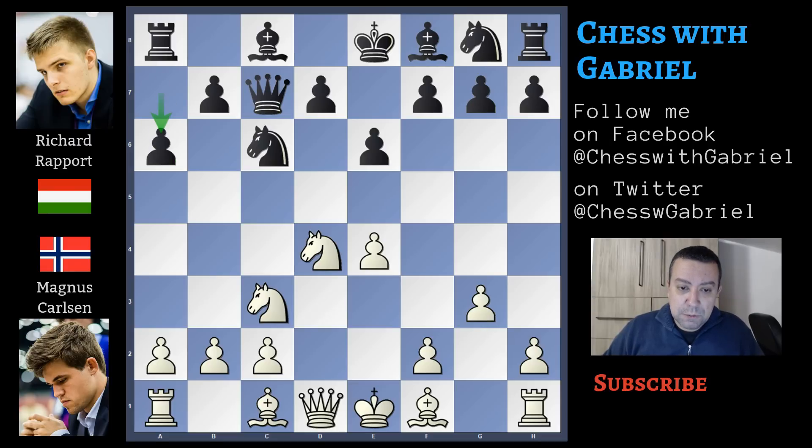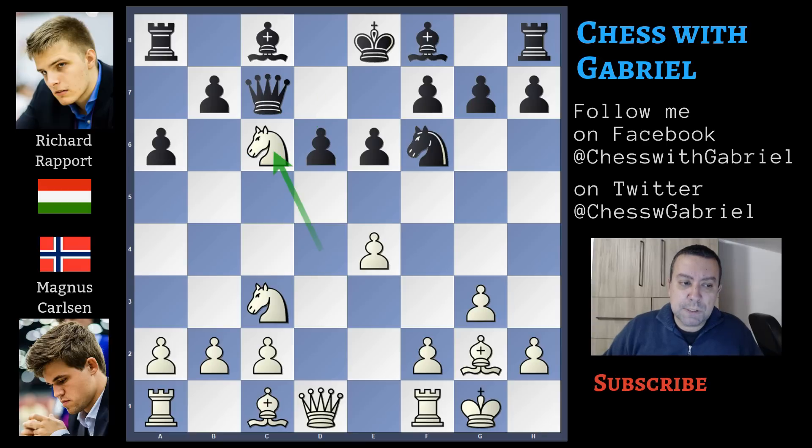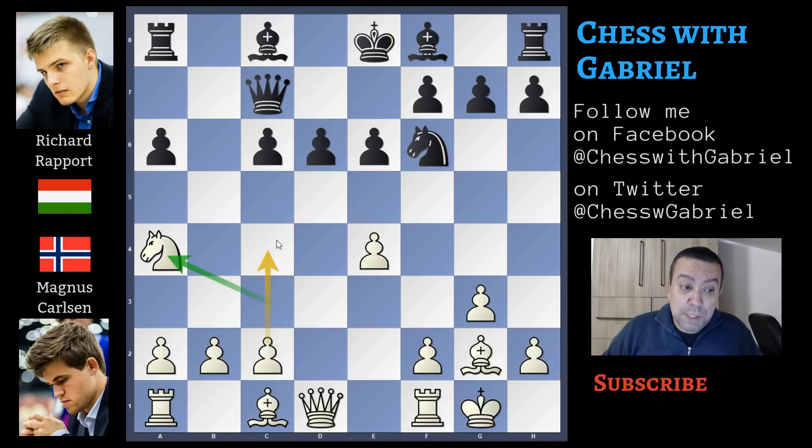a6, the best answer. Bishop to g2, knight to f6, and castle for white. Here it seems that the best idea is to bring out the dark square bishop from the pawn chain, but Rapport makes a little inaccuracy in my opinion. He doesn't bring out the bishop and plays d6, creating the small center. Carlsen captures on c6, knight captures on c6, and b captures on c6.